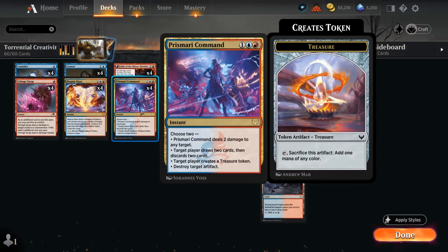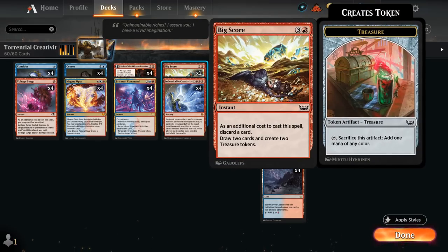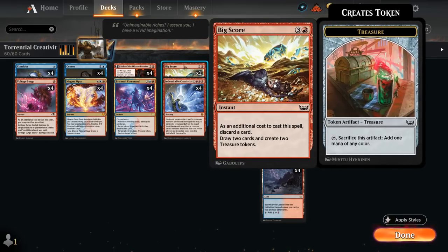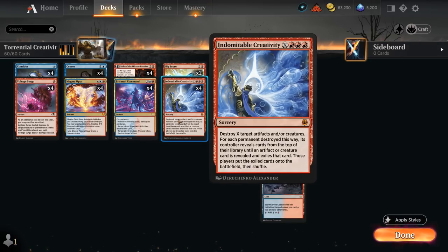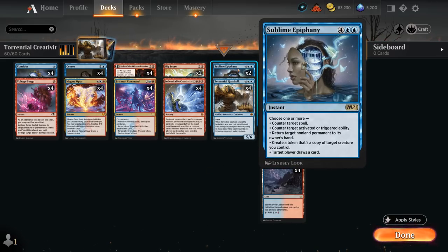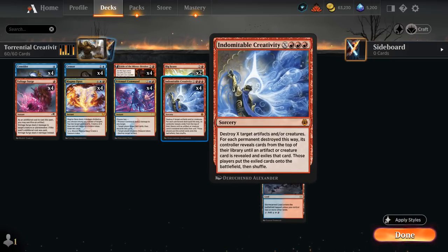On turn 4 we get to untap, Creativity for one targeting our own treasure token, put a Gearhulk into play, and maybe flash back one of those powerful instants. Prismari Command can also take out artifacts or deal two damage to opposing creatures. At four mana we've got two copies of Big Score, great for helping us hard-cast a Gearhulk on the following turn as it makes two treasure tokens. At six mana besides Gearhulk we also have two copies of Sublime Epiphany.